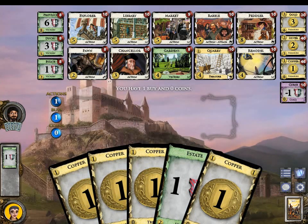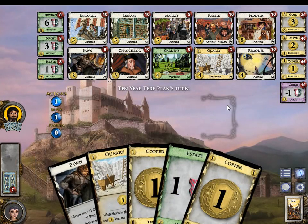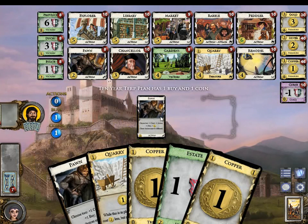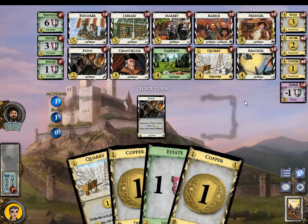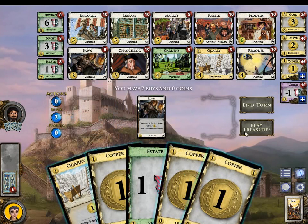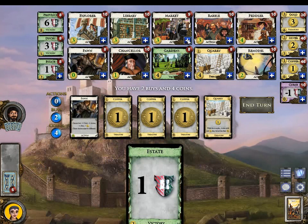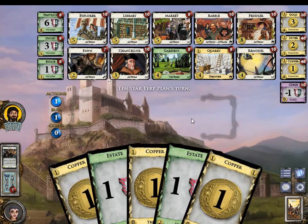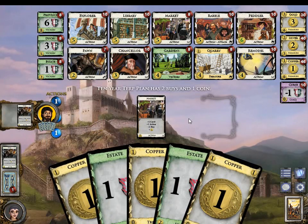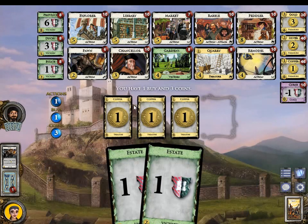Peddlers is what you want to go for here. Later we will get a Remodel to remodel Peddlers into Provinces, Crawry into Gold, and so on. I'd like one cut and one buy please. We get a Market and another Pawn. This 3 will be another Pawn instead of a Silver.